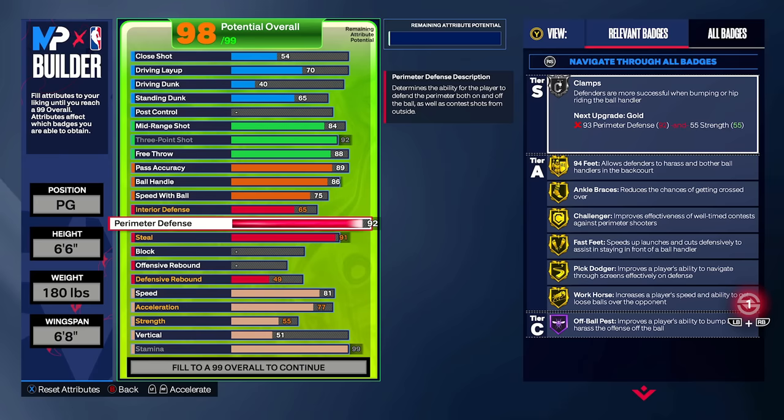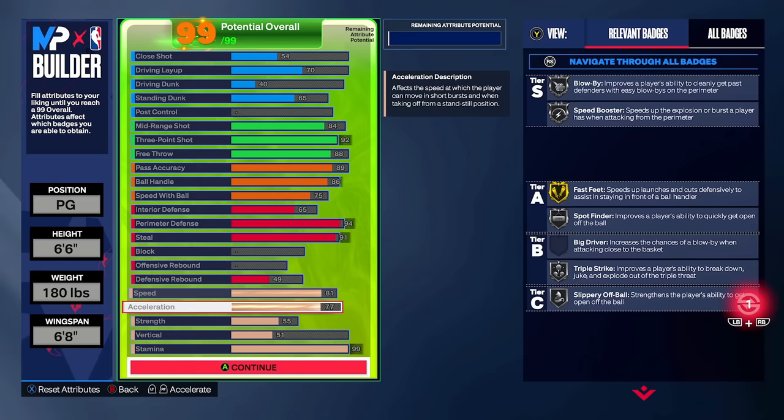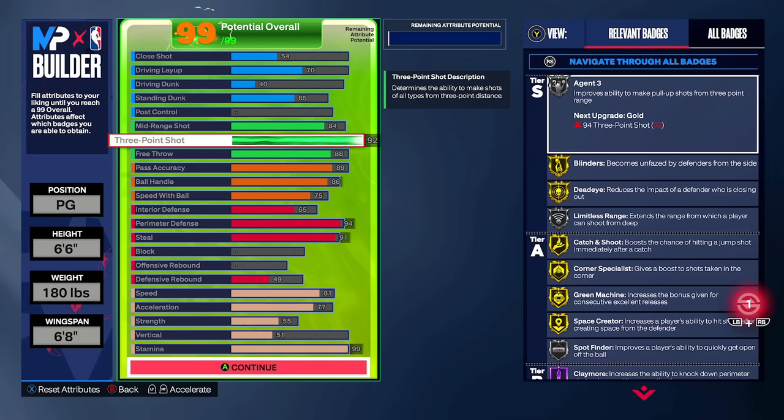We have really good defense with 94 perimeter D for Elite Challenger, Workhorse, Ankle Braces — you still get Clamps and 94 feet and extra level as well. It's a really elite level of perimeter defense, and you still have 91 steal, which combines Gold Interceptor with Gold Glove. That's one of the best benchmarks to shoot for as far as the steal rating goes. You have decent speed, okay acceleration, enough strength for Bronze Fearless Finisher, and Gold Clamps.